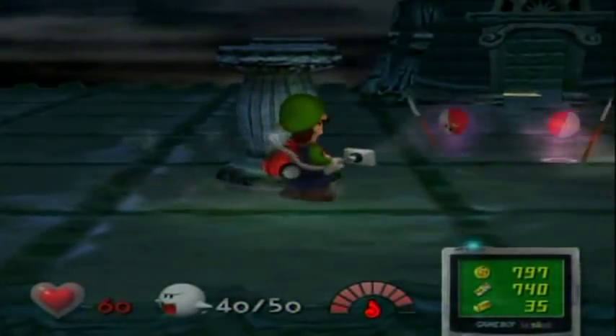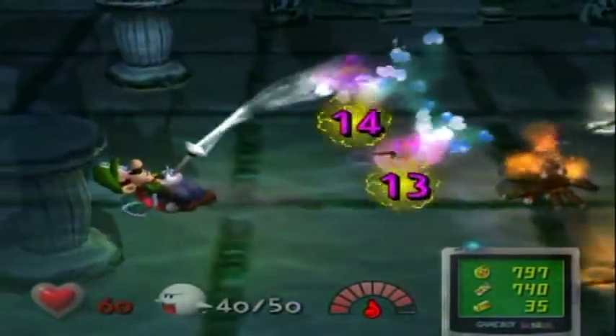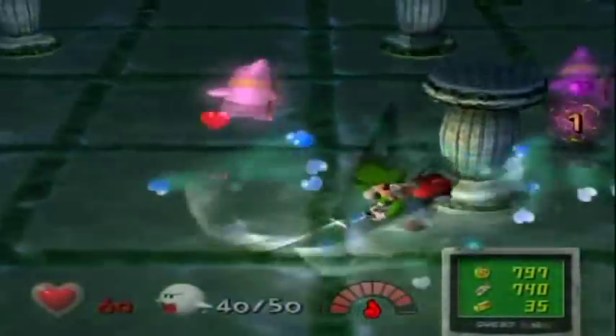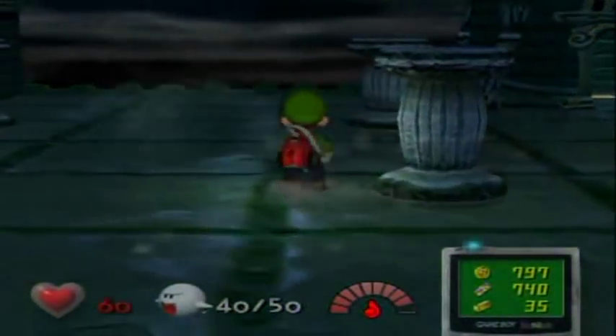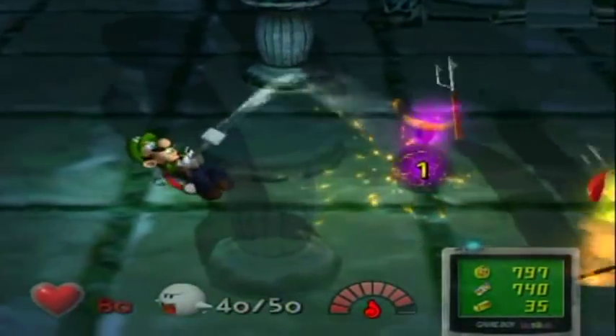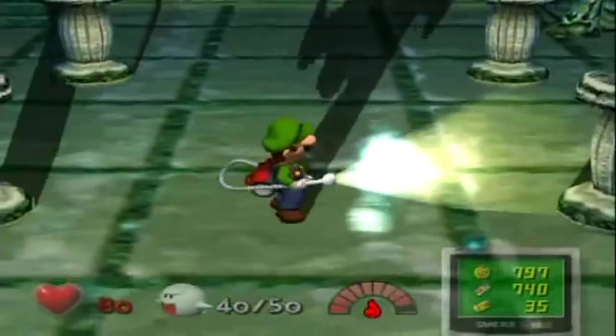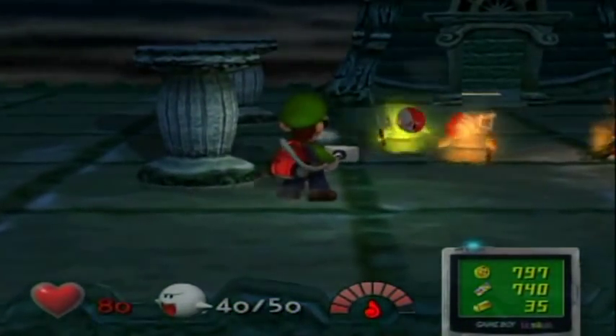Anyway, there's a bunch of shy guy ghosts here. Just pull off their masks like that — you know the drill with these guys. Oh no, don't split up! You split up and you knock me off. Curse you. There's one ghost — a shy guy with one health point — a lot of which I'm gonna take. I'm gonna try and take one group at a time, basically, if I can.